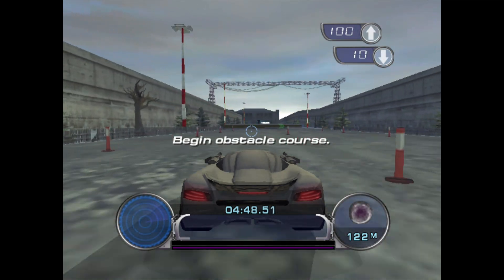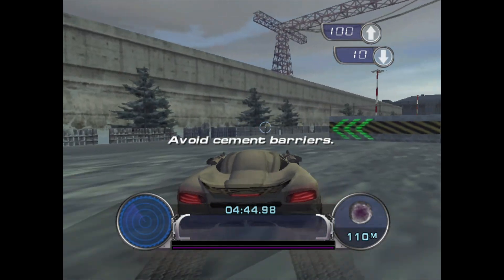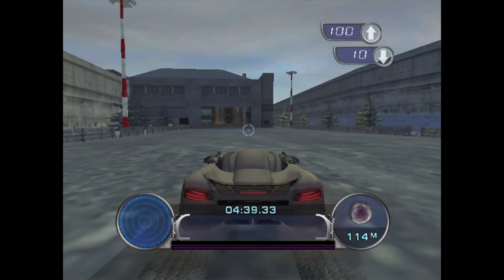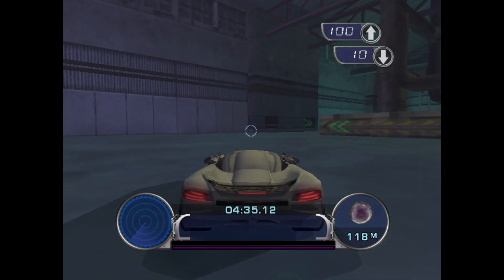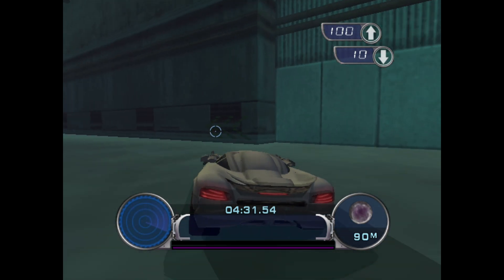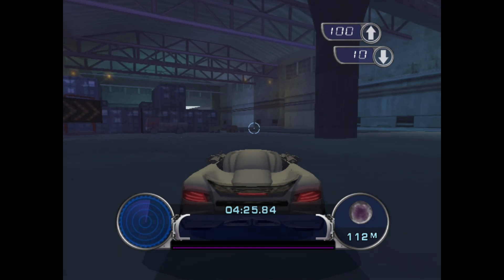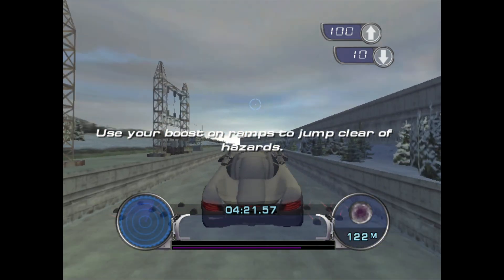Begin obstacle course. Avoid cement barriers. Double tap the A button to engage. Use your boost on ramps to jump clear of hazards.